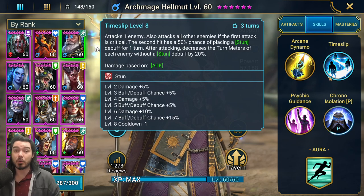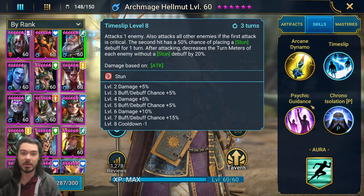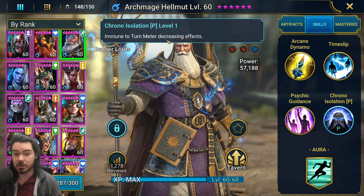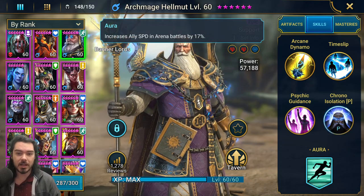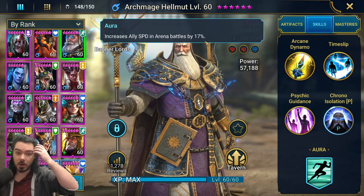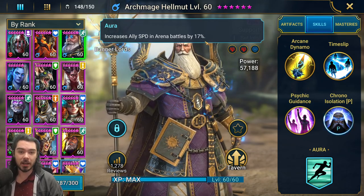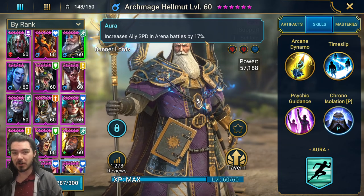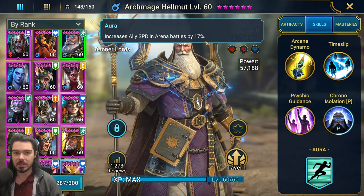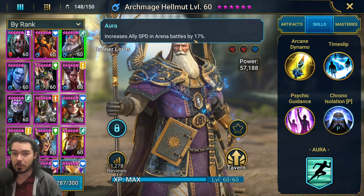I actually use him on several end-game teams. His passive makes him immune to turn meter decreasing effects, which is solid. His aura gives you 17% speed in arena battles — only average, but really good when you first get him as an early to mid-game player. Obviously falls off later in the game, but he can still be good as one of the back-rank champions. He'll probably be one of the better champions you have for arena when you get him, whether you're free to play or a paying player.